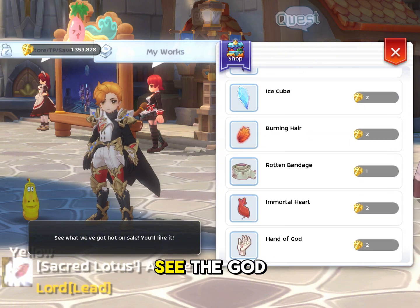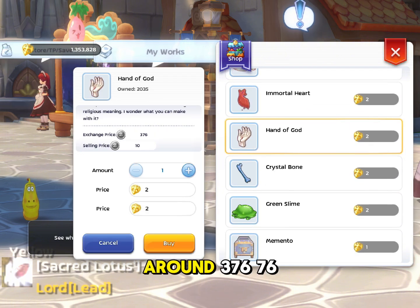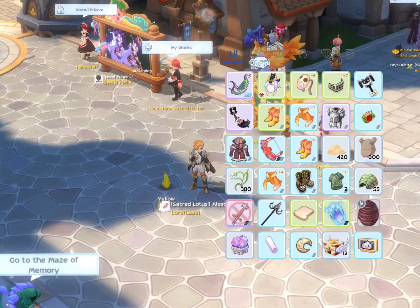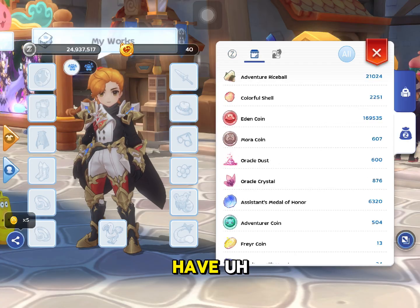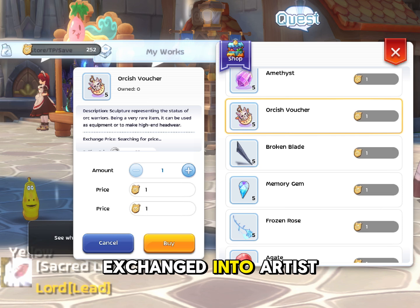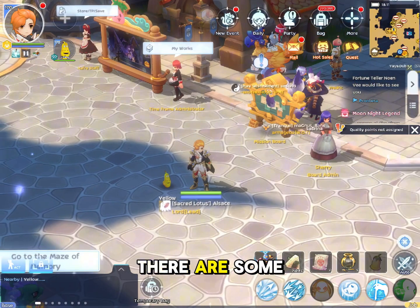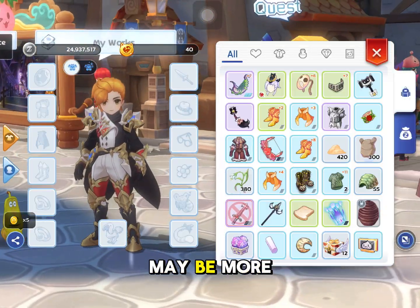The hand of god is around 376 zeni. When you also have the shining shield, this can be exchanged into orsis vulture, which is quite expensive. Of course, there are some other materials that may be more expensive than the ones I mentioned.